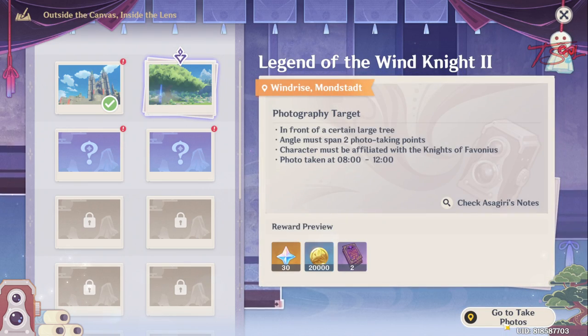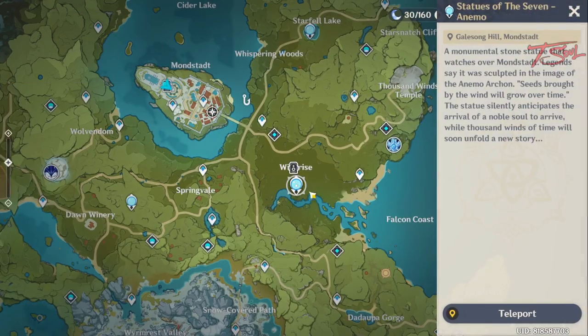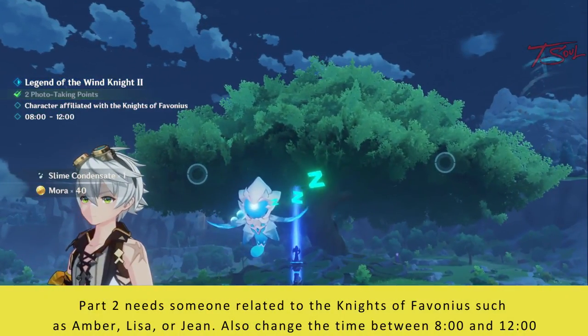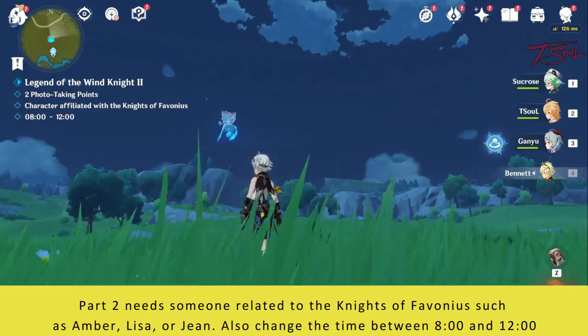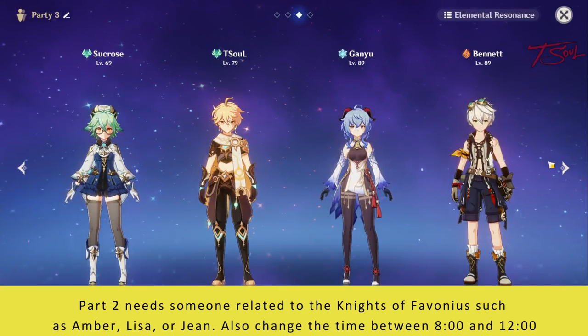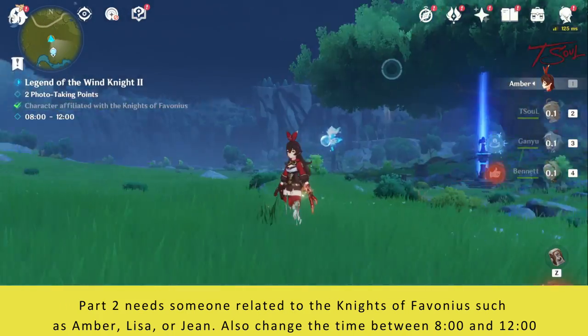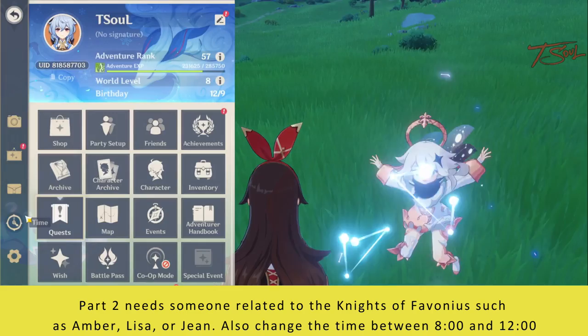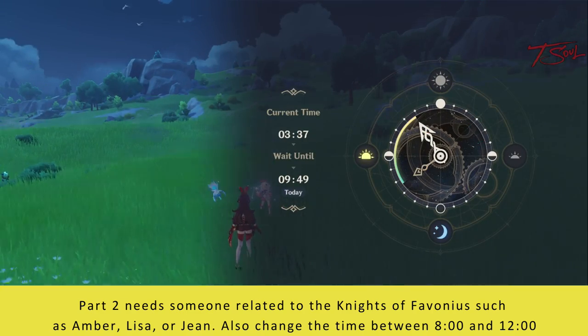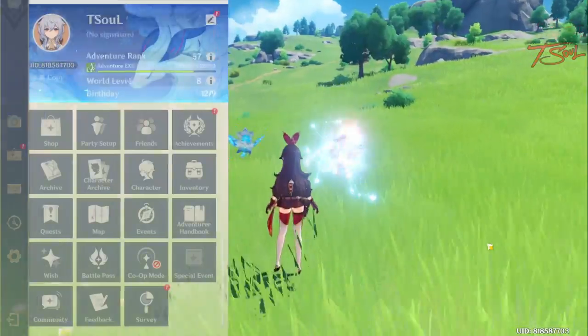On to the next one, which is also in Monstadt. This time, you need a character related to the Knights of Favonius, such as Amber, Lisa, or Jean. So switch to one of those. Then change your time to between 8 and 12. After that, look at the tree to get your two photo points and take the picture.